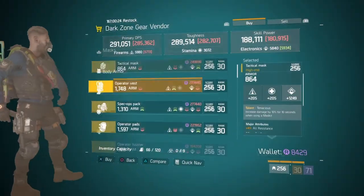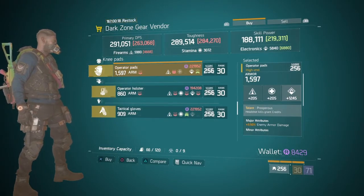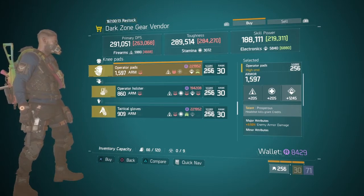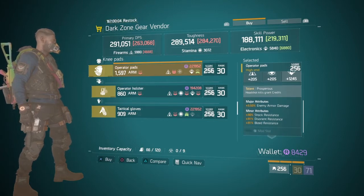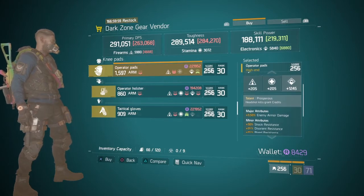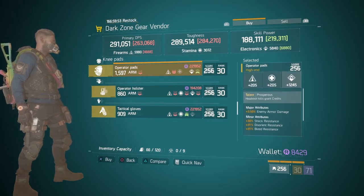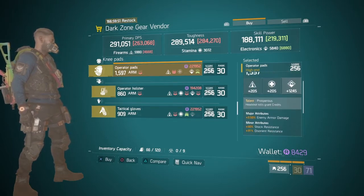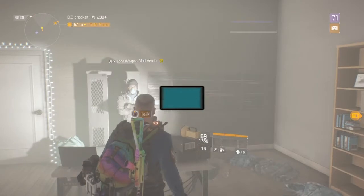At the DZ2 safe house they have some nice kneepads which are Prosperous, rolled to electronics at 1245 electronics. The talent is headshots kill grant credits, so you get more every time you kill an enemy or NPC. Enemy armor damage is the major with miners shock, disorient, and bleed. Some pretty nice kneepads - depending on your build you could swap out the electronics for firearms. If you're running electronics for PVE then these are certainly nice kneepads to get this week.